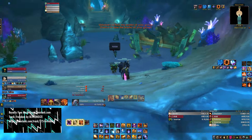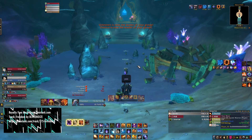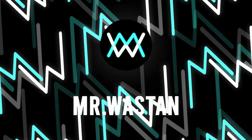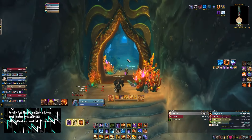Hello everyone, this is Mr. Wastan aka Tiny, and this is How To: Throne of Tides Heroic in Cataclysm. Oh man, I have to say this sentence every time.